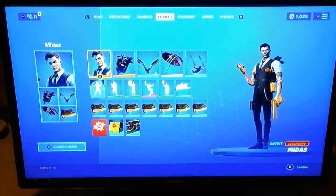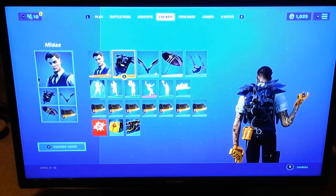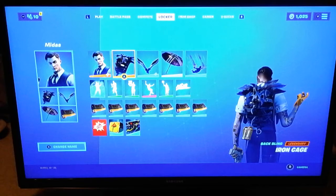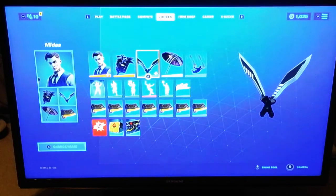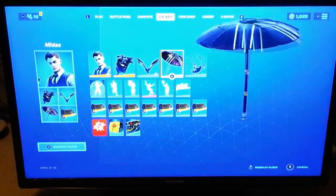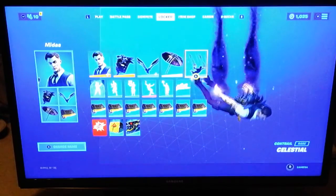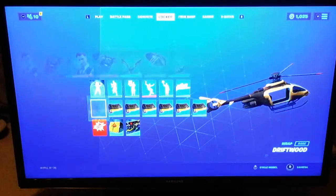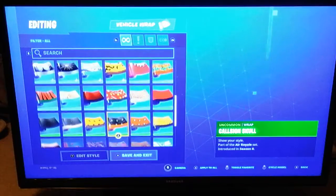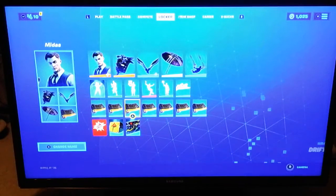Now we're going on to number three. For number three, we got Midas here. We got the regular Midas skin with the Iron Cage back bling — to get the Iron Cage you need to buy the Raven skin from the item shop. Then we got the black Bank Shots, which you can get from the Chapter 2 Season 1 Battle Pass. Then we got the X Glider from Season X — it's the wind umbrella — and I think it just goes really well with the Midas color scheme. You can use no contrail, but I use the Celestial contrail. And then for the wrap, I don't like the Scissors wrap, so I'm sticking with the Driftwood. It has gold on it and it looks pretty cool.